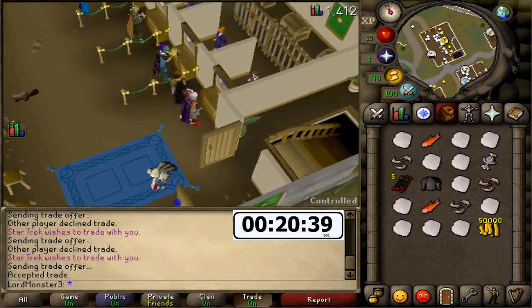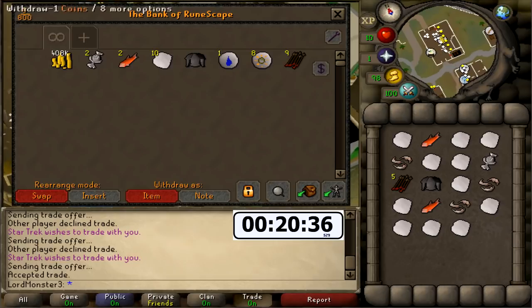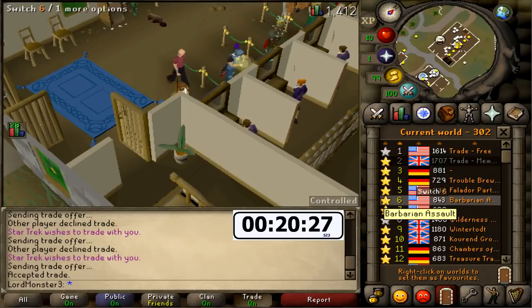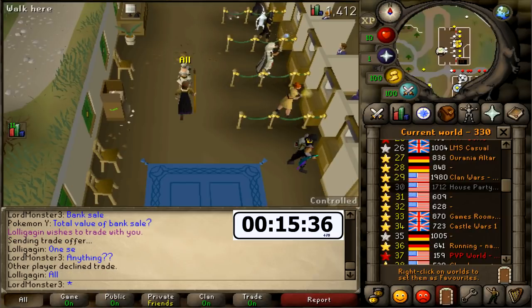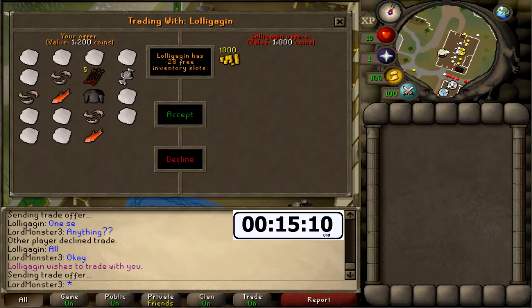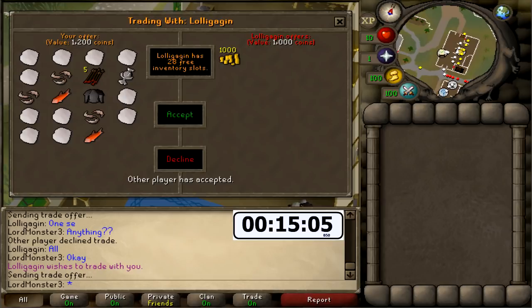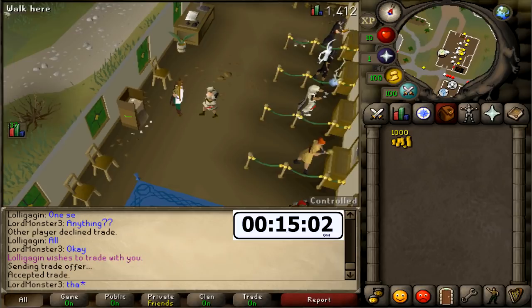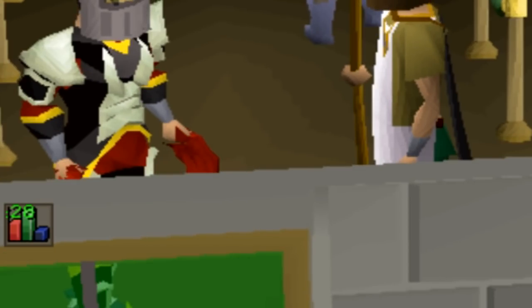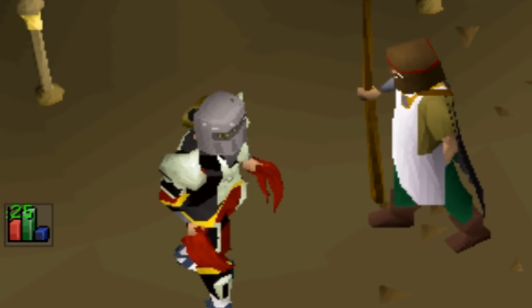Should I just continue my sale on the same world? We're at 400k guys. If we can break a mil in the hour doing this method, there is honestly no excuse for people who say they cannot make money in this game. This guy said 'one sec,' said he'll buy all. He put in 1000 GP - I'm honestly just gonna accept it whatever. That is the first trade we actually got lowballed, but I'm just gonna accept every trade.